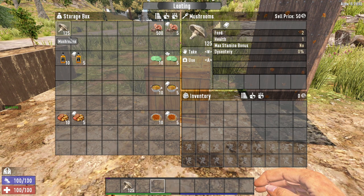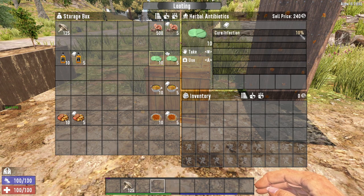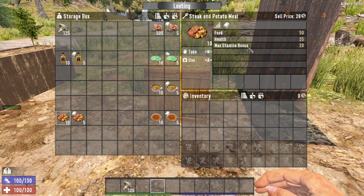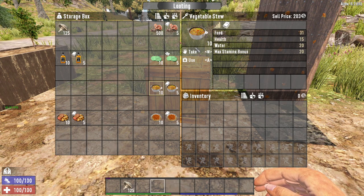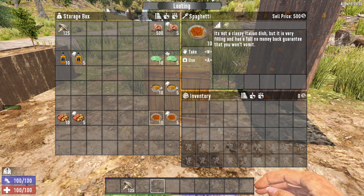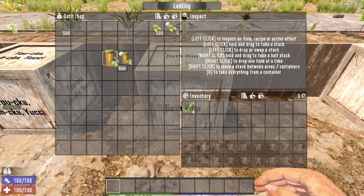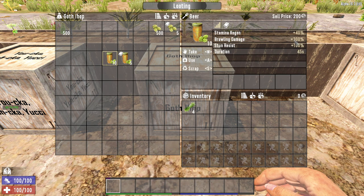We have mushrooms, which you can use in food items, most notably spaghetti — one of the most powerful food items in the game. Mushrooms can be planted anywhere and don't need a farm plot or sky access to grow. You can find the spores in the trash and mushrooms can be harvested across several POIs in the game. For the drunkards, we have hops, which has one purpose: beer. Beer makes you do extra unarmed melee damage but isn't much use for anything else.